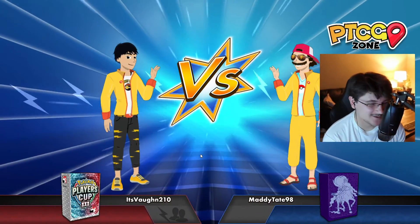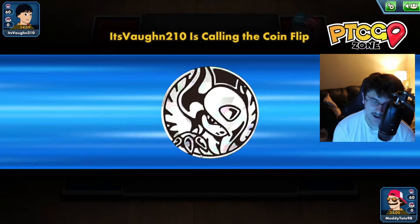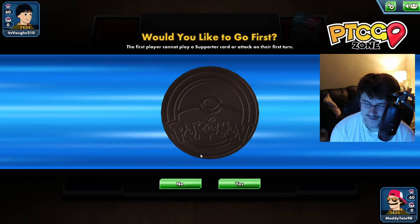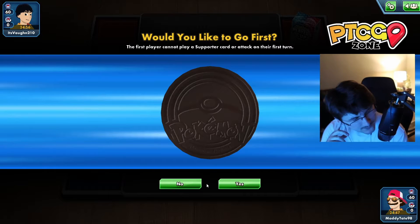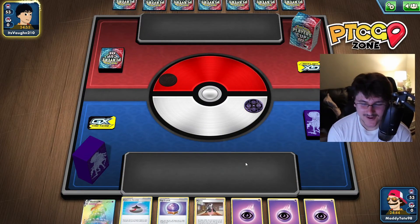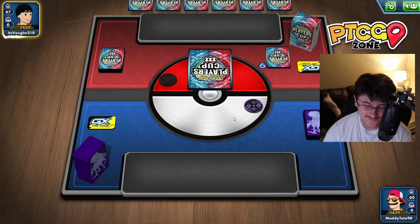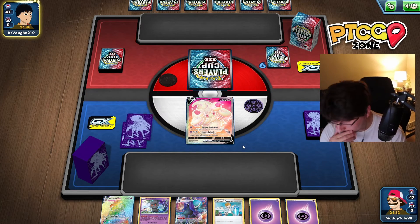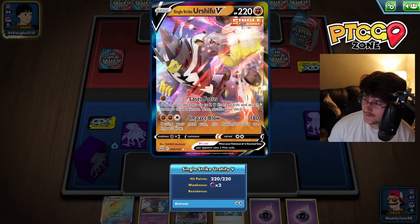In this gameplay, we're playing against Vaughn. I believe he's playing the new Tornadus VMAX, which is actually a really powerful deck — one of my favorites from this set. We're playing Alcremie VMAX Shadow Rider, so it's definitely going to be an interesting matchup. I think Tornadus would rather go first, so we're going to choose to go second. We're going to mulligan anyway. We're playing a 3-3 Alcremie lineup and a 4-4 Calyrex lineup, so plenty of those cards.